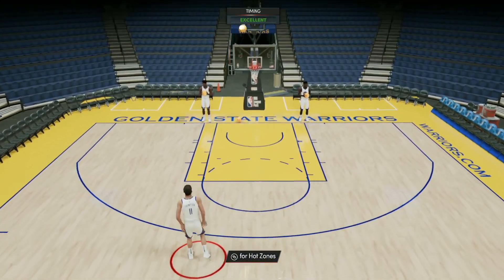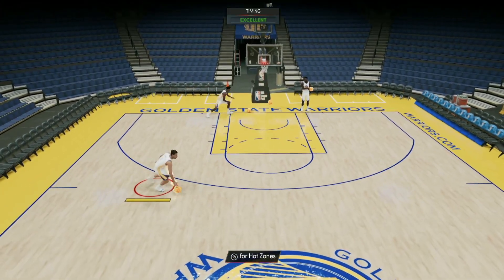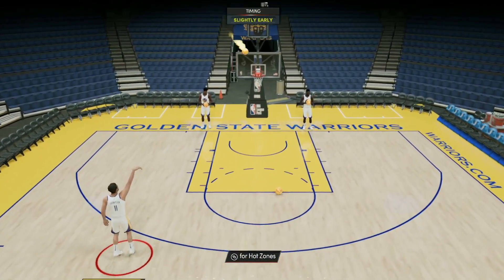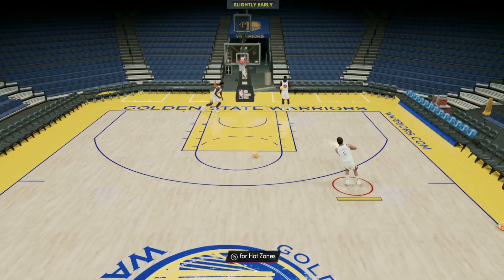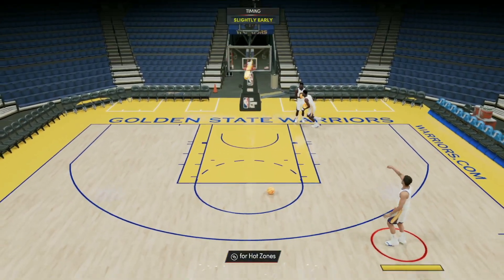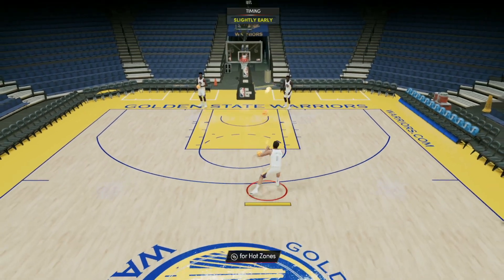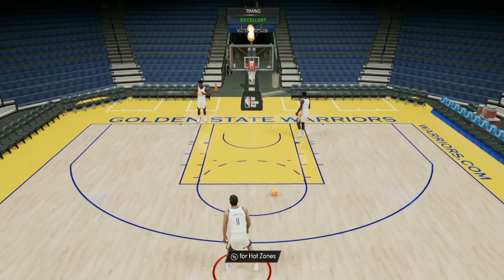Klay Thompson does have a diamond card which is still very good, but this Galaxy Opal is definitely better than that diamond one. He still moves really well like the diamond card, but he's just a way better shooter, way better defender, and way better at slashing to the rim. We all know Klay Thompson is going to knock down all the shots whether you green or white.